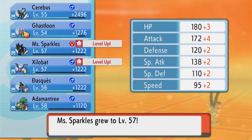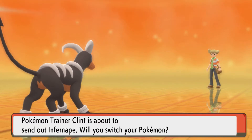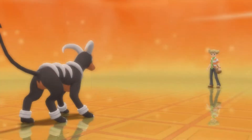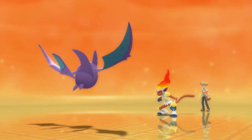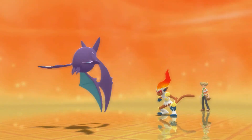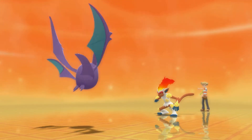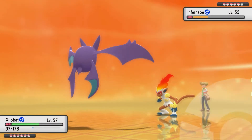Ouch! If Cerberus wasn't so high level he would have been gone — jeez. Let's switch to Xylabat for this one. Yeah, Xylabat's stats really need some work. Aerial Ace! Okay, that did a decent amount of damage there. Xylabat's only a couple levels above it too.